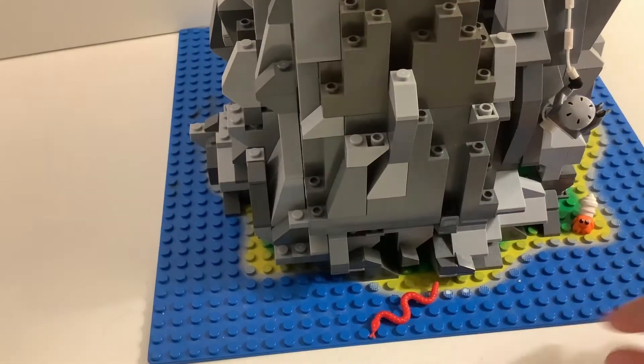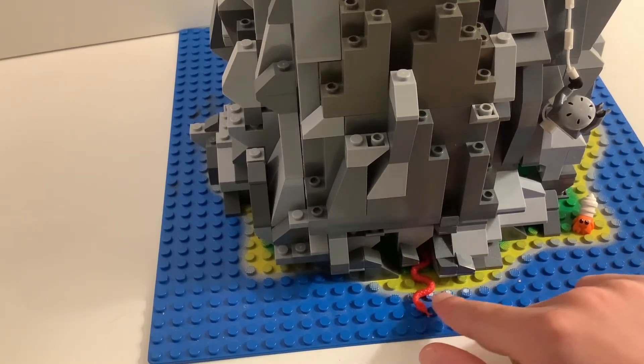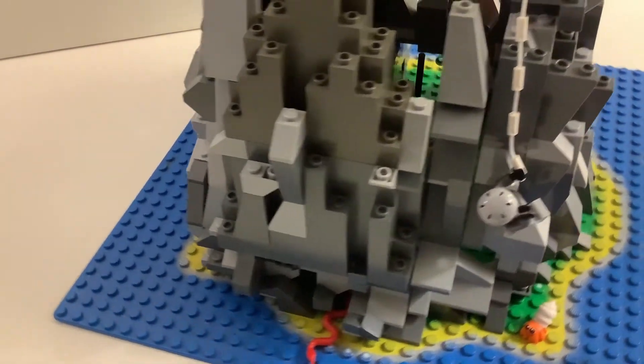Flipping it around to the backside, there's a little snake that could come out from these cracks. I've added a few cracks in there so snakes will be coming through. It just adds a little bit of randomness to it. I think it looks pretty good.